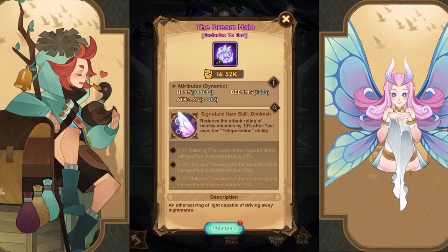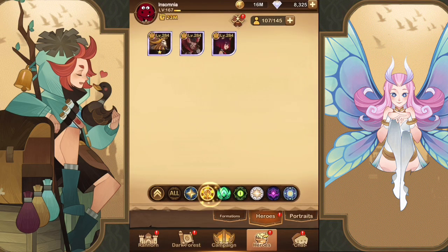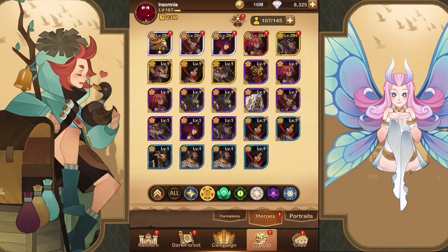Tassie's signature item is where it gets really interesting for those who've invested in her. It reduces the attack rating of nearby enemies by 10% after she uses teleport. Since getting hit lowers her teleport cooldown, she'll be teleporting more frequently. At levels 10, 20, and 30 this becomes 15%, 20%, and 30% respectively. So if she's teleporting into groups of enemies, she's not only doing damage — she's cutting 30% off the enemy's attack rating, which is super powerful.